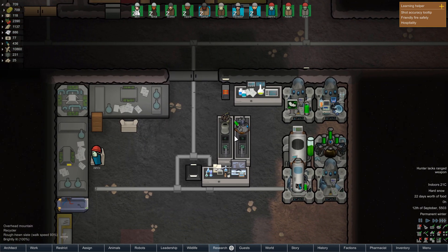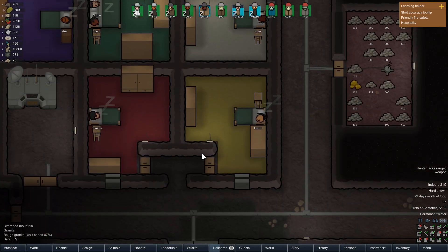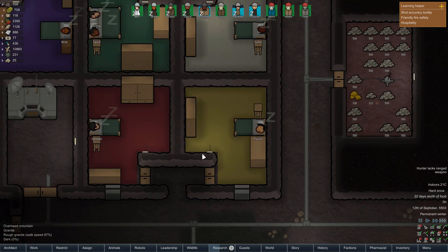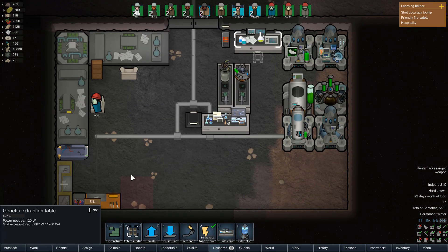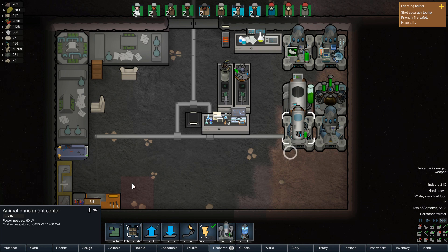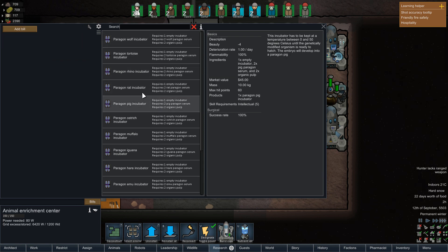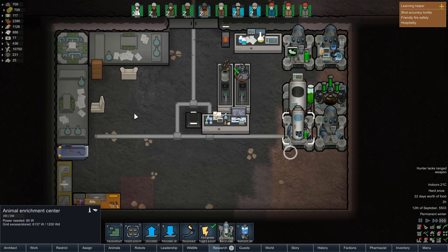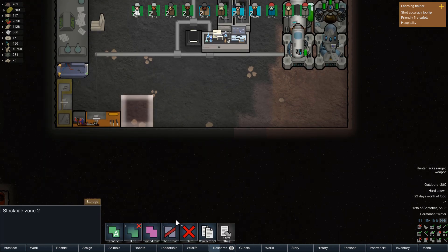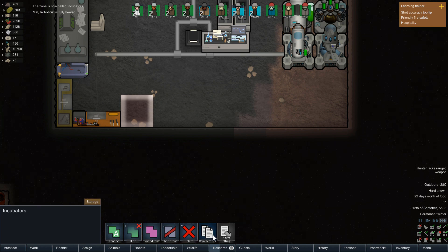Do we want to do the rats? I don't know — to be honest, I'm not particularly fussed about having a rat run around the base. I suppose we could do it just to experiment and see what it turns out with. You know what? Let's give it a go. We need another one of these — we need three lots of pulp. Let's grab three lots. And then if we pop to the enrichment, we'll cancel these. Rats, rats — there we go. Let's just see what they come up with in this next one.